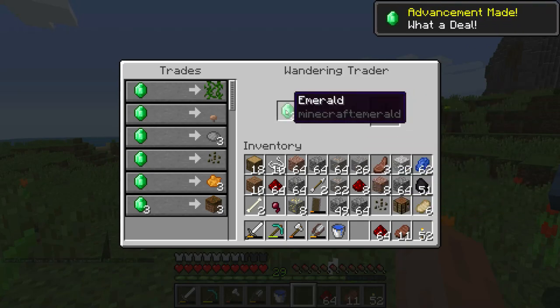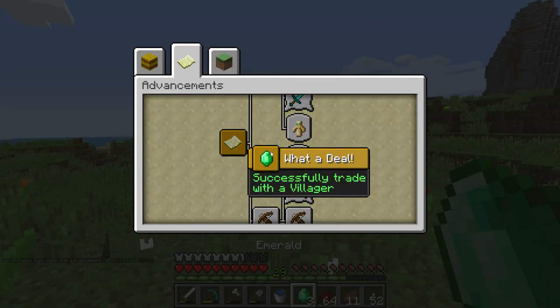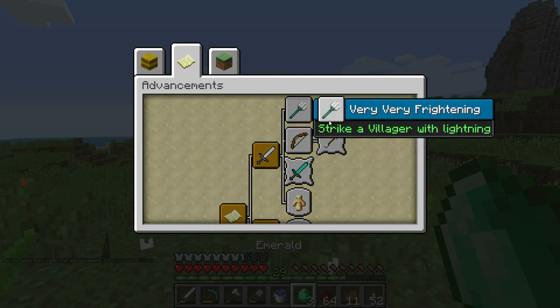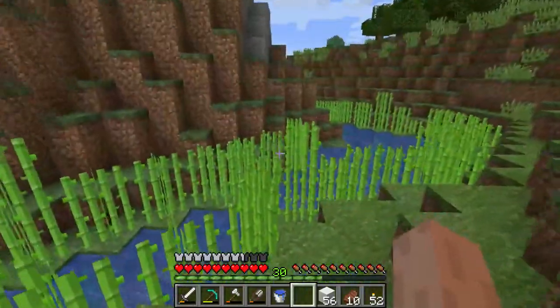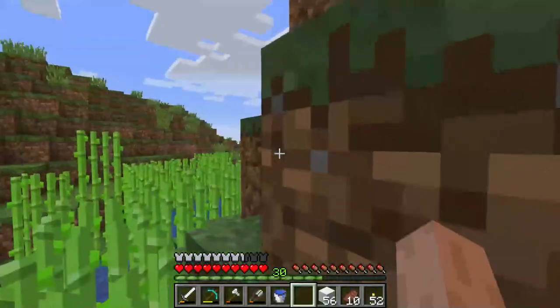I'm going to get one melon seed — what a deal! We got the 'What a Deal' achievement done for successfully trading with a villager. That horse is still there — it hasn't moved the entire time, maybe an hour and a half off camera. That is hilarious.